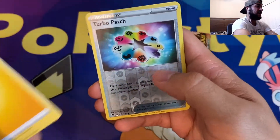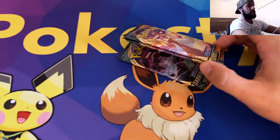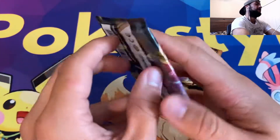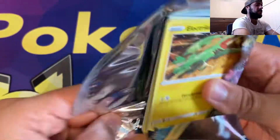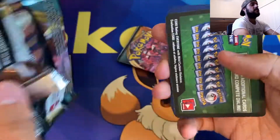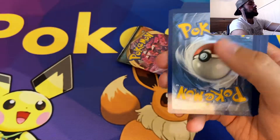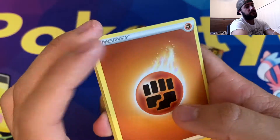Y'all just have to check it out. Turbo Patch, Reverse Holographic Bear Tick, non-holographic. We've got three packs to go here. There was lots of Hidden Fates — I had sent in a lot of the cards I pulled from Hidden Fates. There was some Cosmic Eclipse, Unified Mines, and all sorts of sets from Sun and Moon that I had cards graded in.